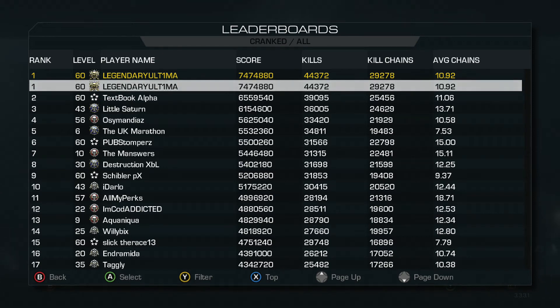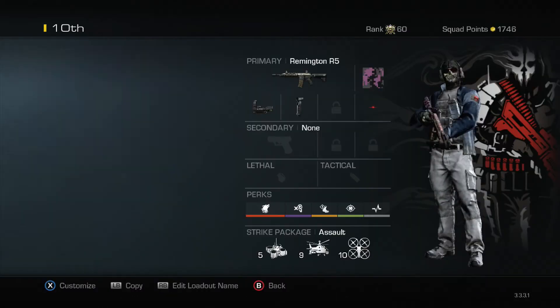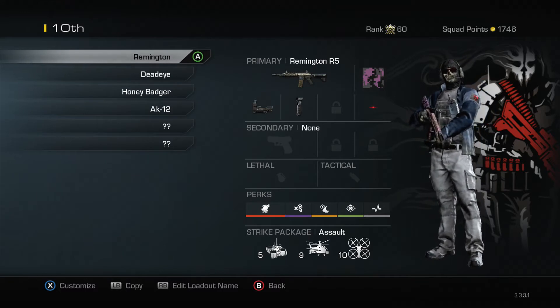Hey, what's up guys. In today's video I'm going to show you what I run on Cranked — all my class setups and pretty much why I run them. So let's get right into it. I have four classes, and the bottom two I don't really use them. So Remington 10, let's start — this is my primary gun.